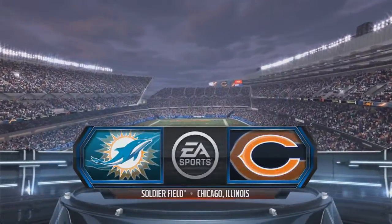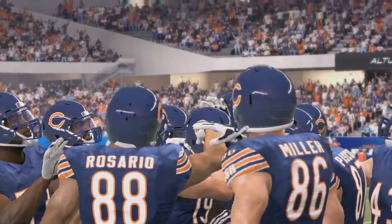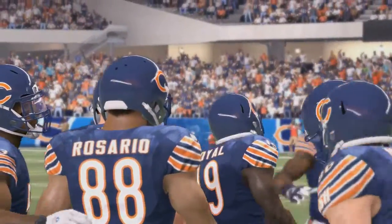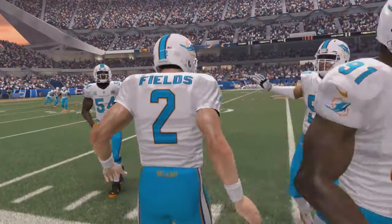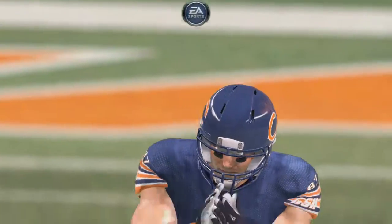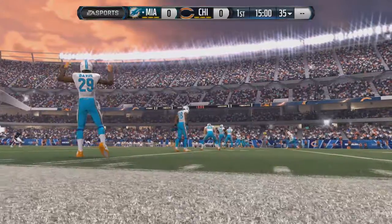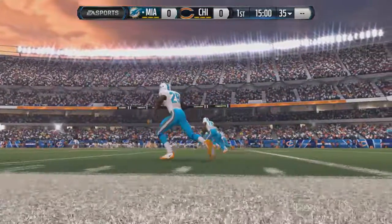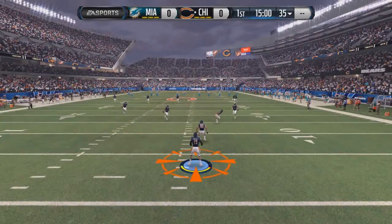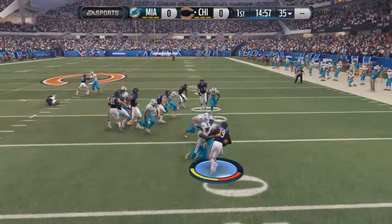We get right into our first game of the preseason at Soldier Field in Chicago — a beautiful evening as the Bears play host to the Miami Dolphins. It's a chance to see our players in action. In the first quarter the starters will be in on both sides; after that, backups come in from the second quarter on. Eddie Royal sets to take this kick — we're underway in Chicago.